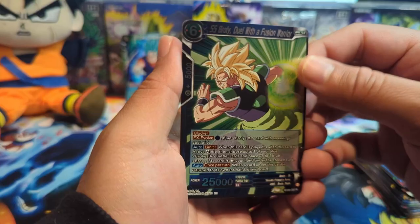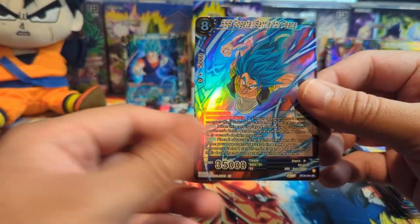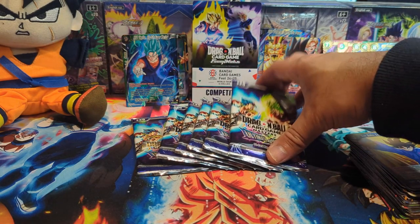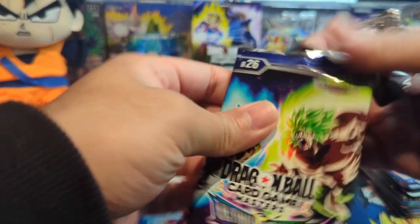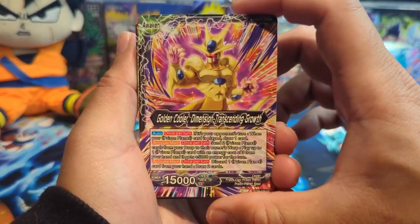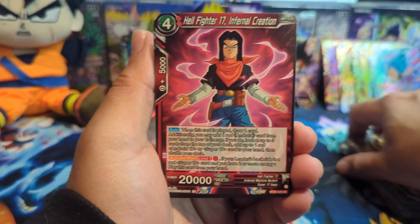We have Super Saiyan Broly and — there we go — we got our box topper SR: Super Saiyan Blue Vegeto or Gogeta. Almost all the SRs fell down. Man, if you know, being an adult — we didn't realize how good we had it as kids, but being an adult is tough, too many responsibilities.